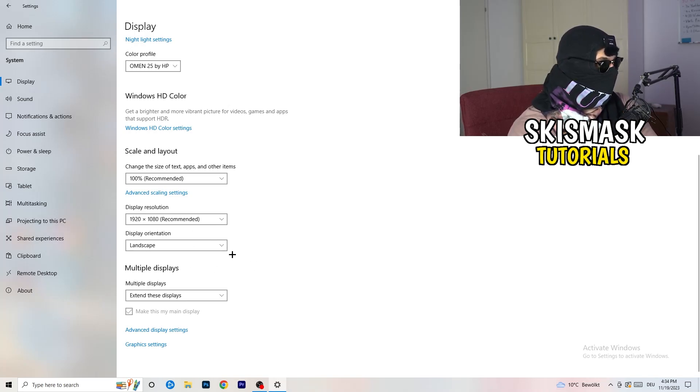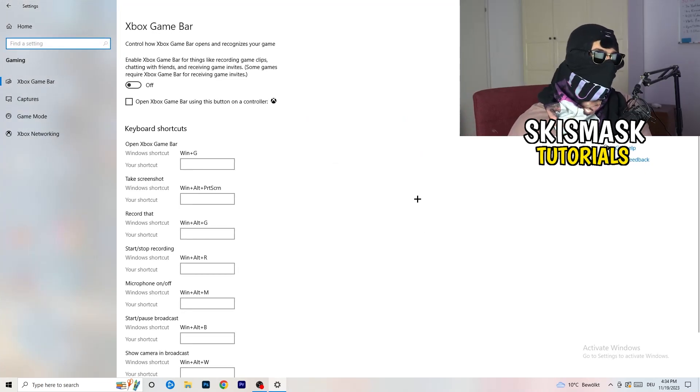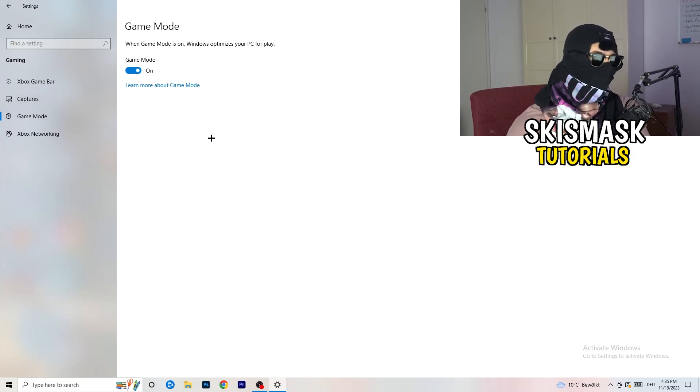Once you're finished with that, go back and go to Gaming in the Windows Settings. Click on Xbox Game Bar and turn this off — some people will tell you to turn it on, but turning it off reduces your probability of having a black screen in game. Then skip over Captures and go to Game Mode. For Game Mode, you need to check for yourself — for some people it works better on, for others it works better off. Just try both and stick with whichever works better for you.